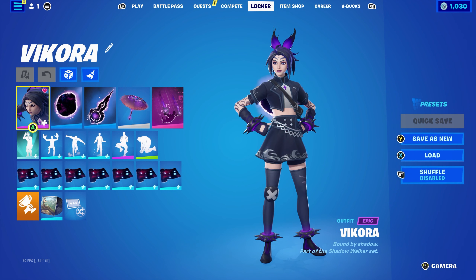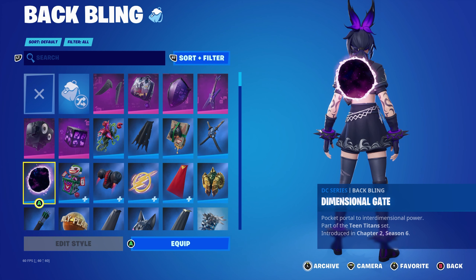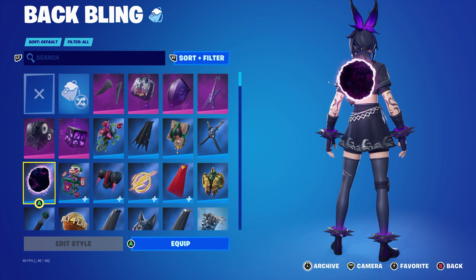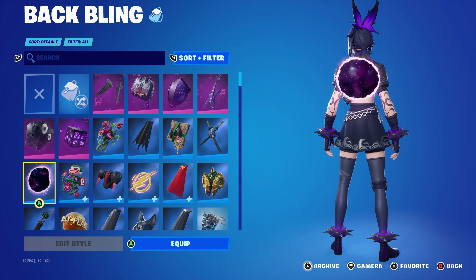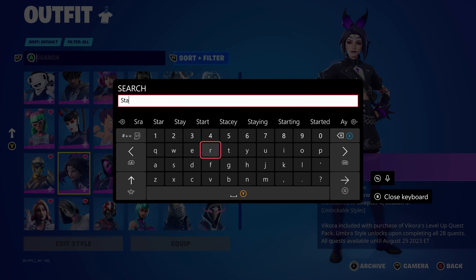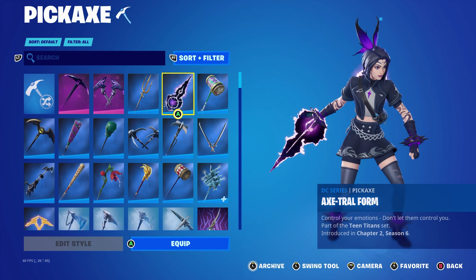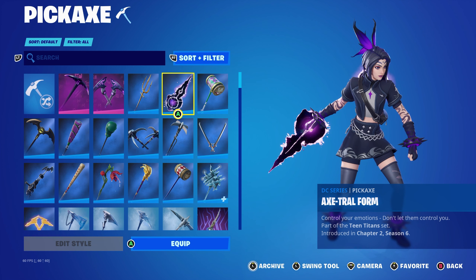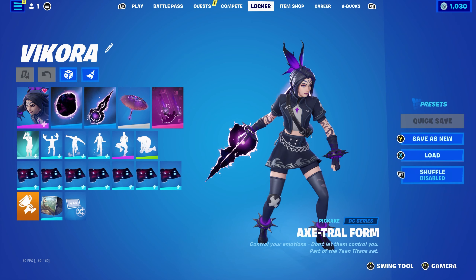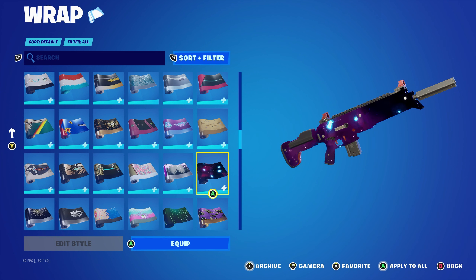For the second combo I went for a galaxy theme. Back bling is the Dimensional Gate, part of the Teen Titans set introduced in Chapter 2 Season 6 battle pass — it's Rebirth Raven's back bling. If you have the galaxy skin you could use its back bling, or if you have the female galaxy skin you can use her back bling. Pickaxe is the Axe Trail Form, also from the Teen Titans set in Chapter 2 Season 6 — Rebirth Raven's pickaxe. Any other purple or galaxy-themed pickaxe would work. The wrap is Nebulark from Chapter 2 Season 4; anything galaxy or purple themed would substitute nicely.